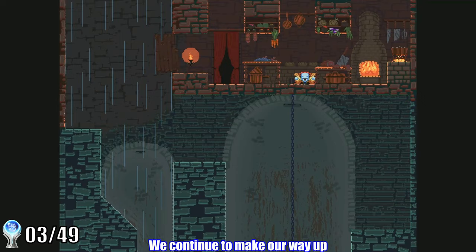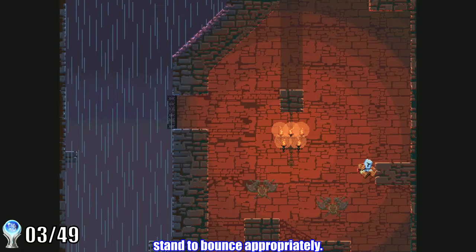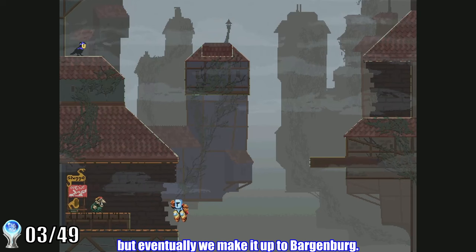We continue making our way up the map into False King's Keep. This section is actually relatively short, but it teaches you the important mechanic of bouncing off walls. Many of the jumps in this section are freebie full jumps — you just have to know where to stand to bounce appropriately. There are a couple of tricky jumps towards the end, and I definitely fell a lot here, but eventually we make it up to Bargenberg.